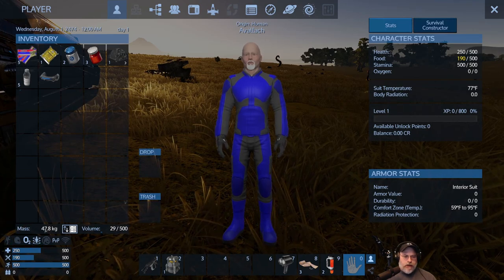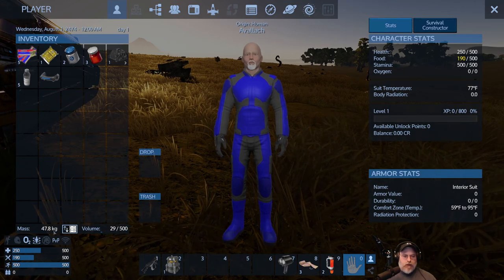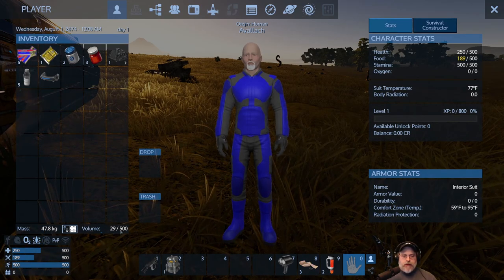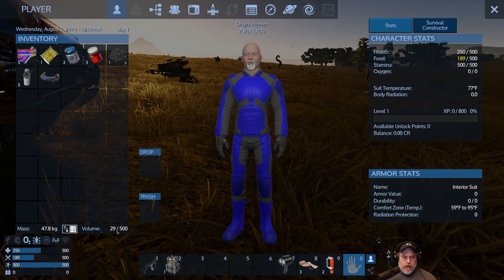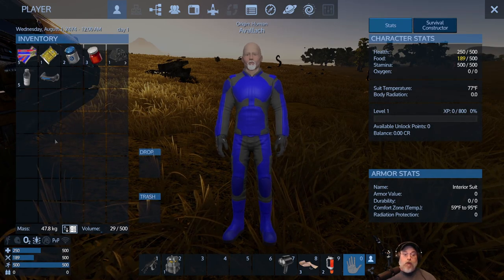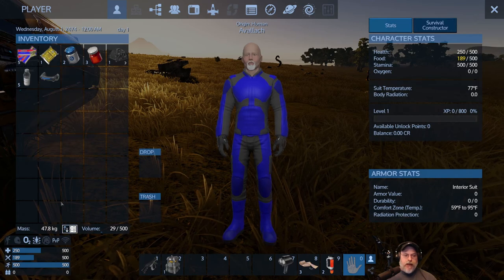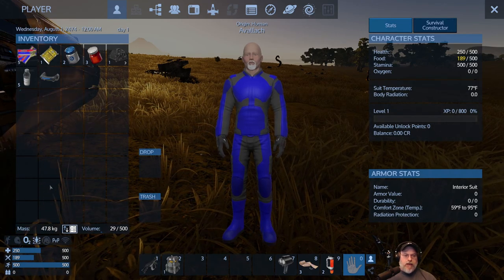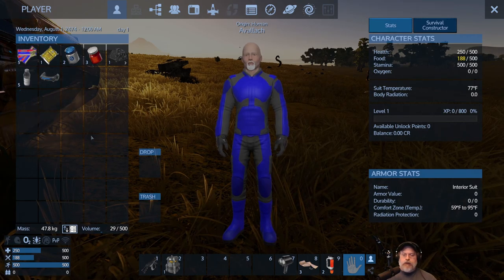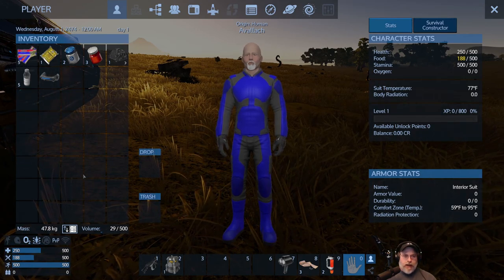The mass indicator shows your current weight and the volume indicator shows your current volume — these are mutually exclusive limits. If your volume reaches 500, you can't carry anything more even if you still have weight capacity left. Similarly, if something would put you over the weight limit, the game will not let you pick it up without using the wireless menu. These are really important stats to keep track of.